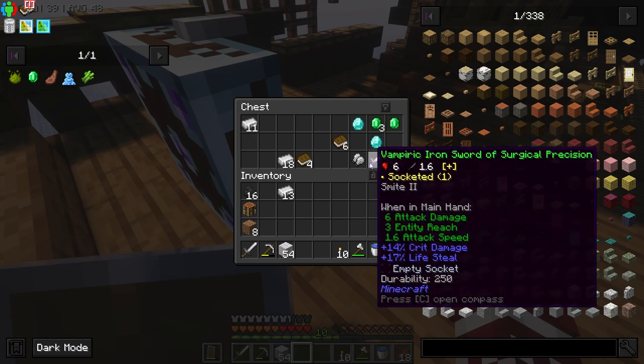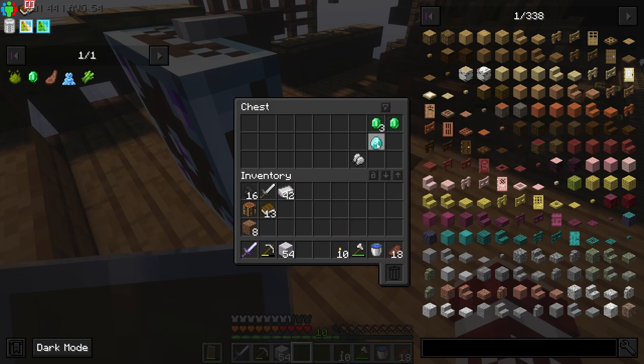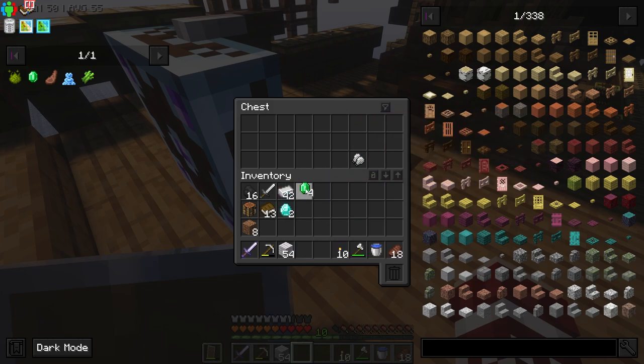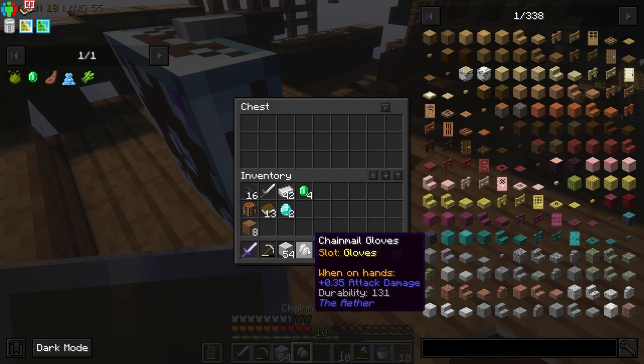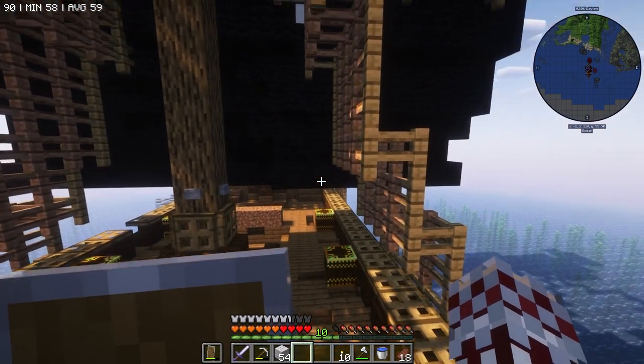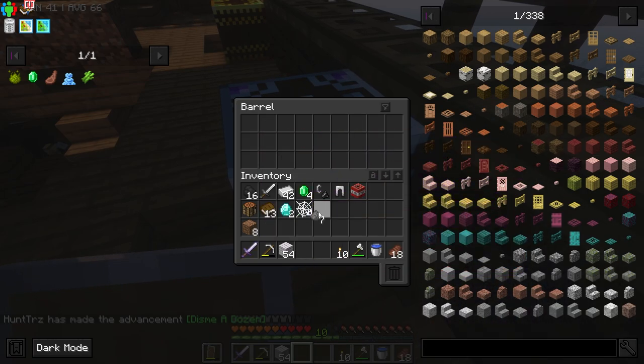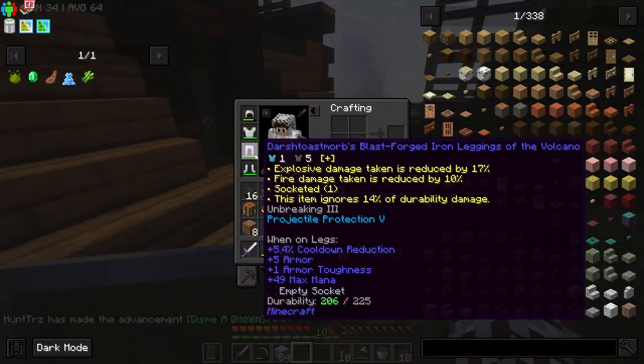All right, let's go ahead and start getting somebody's chest. Oh wait, that actually works! We got some books, we got some diamonds, we got some emeralds, and we got chainmail gloves. Can I just put them on? All right, let's see what else we can get. We got some leggings.